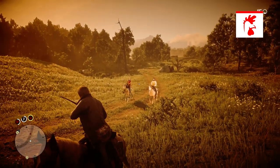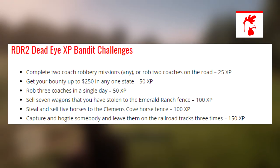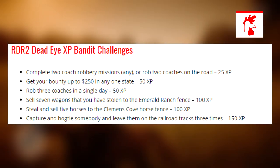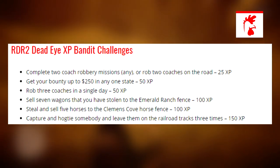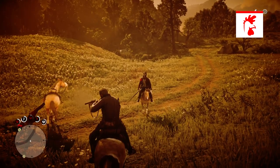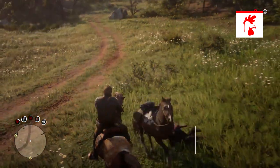The Bandit challenges consist of: complete two coach robbery missions, or rob two coaches on the road; get your bounty up to $250 in any state; rob three coaches in a single day; sell seven wagons stolen from Emerald Ranch Fence; steal and sell five horses to the Clemens Cove Horse Fence; and lastly, capture a hostage and leave them on the railway tracks three times. Those are all the different ways of upgrading the Dead Eye system itself.